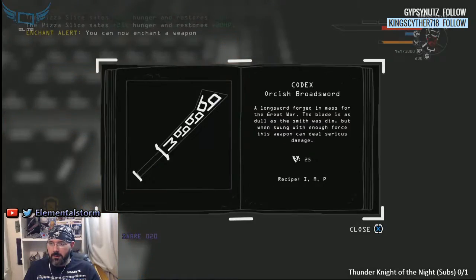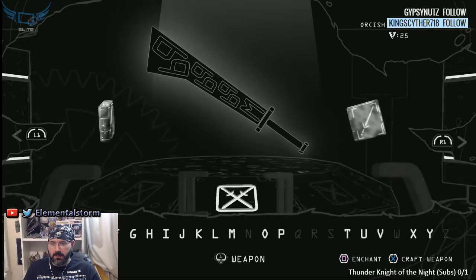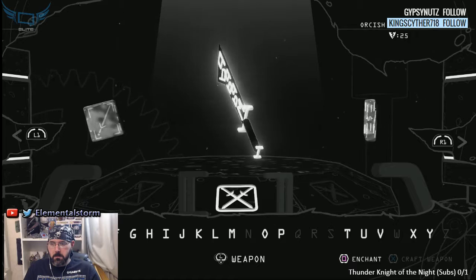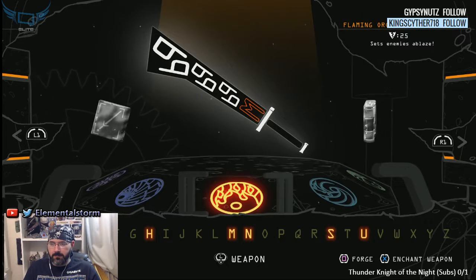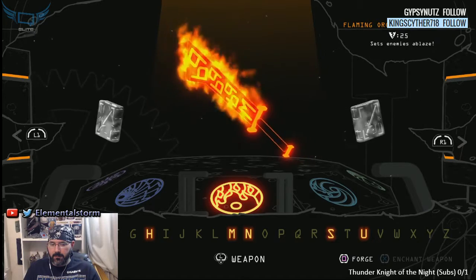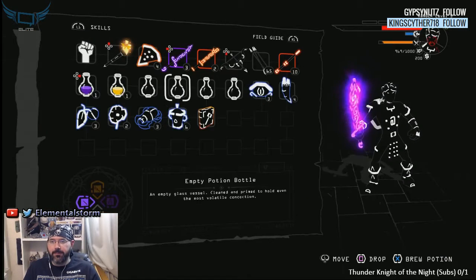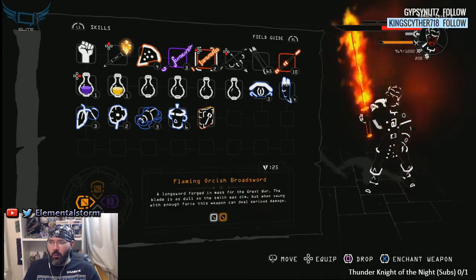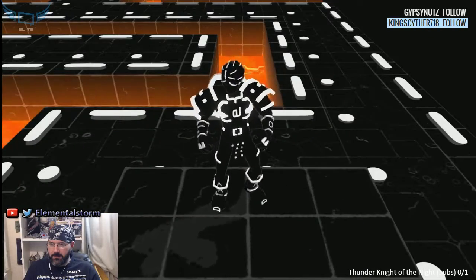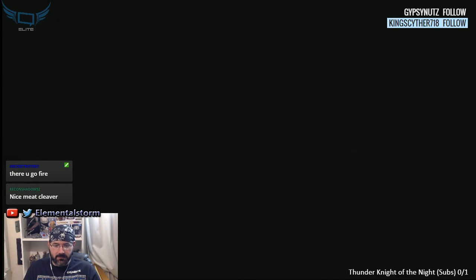What's that? Orcish Broadsword — hell yeah! I can get that bad boy too. You're the fire starter! Also got some armor too. Can we save? Save and exit — I think we're good now.